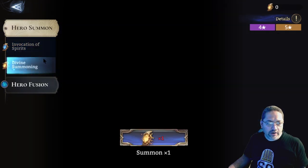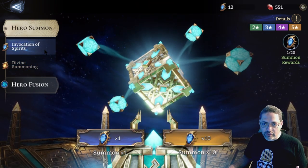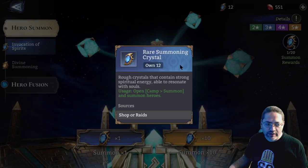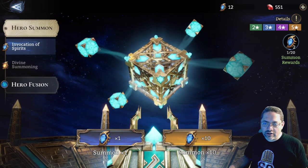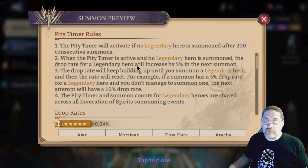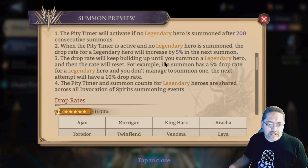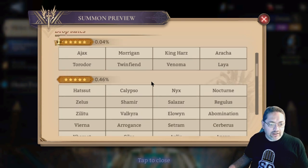Let's go through the Summoning Portal. There are two types of crystals you can acquire by playing or purchasing. The first is Rare Summoning Crystals, which let you summon two-star through five-star heroes. There is a pity system: after 200 summons without getting a legendary, your chance increases by 5% per summon until you hit 100%.